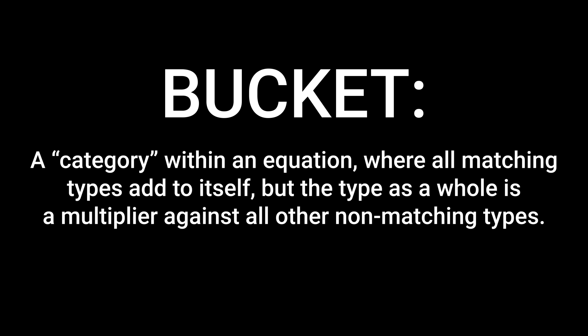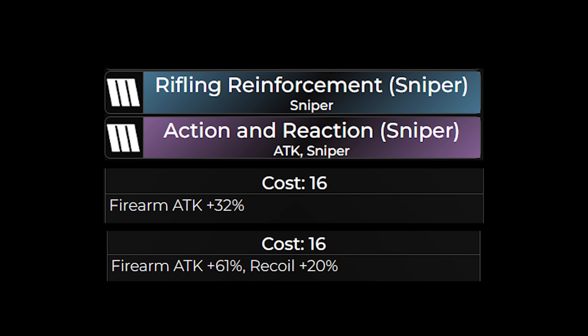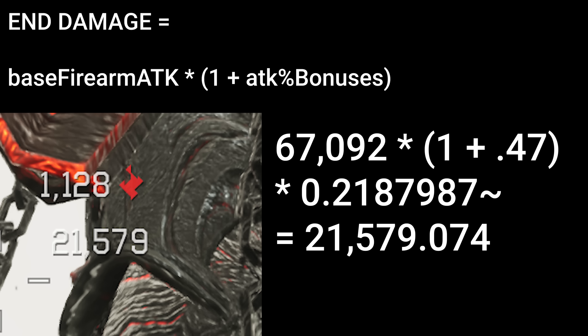The first bonus to factor in is the firearm attack bonus bucket. A bucket is literally just a type of multiplier where all sources of its bonus add together to one number, so all sources of firearm attack add together before multiplying with the rest of the damage. The two most common examples of attack percent bonuses are rifling reinforcement and action and reaction. Our damage now becomes: base firearm attack times (1 plus the sum attack percent bonus), and adding in Pyro's gun DR, the value lines up.